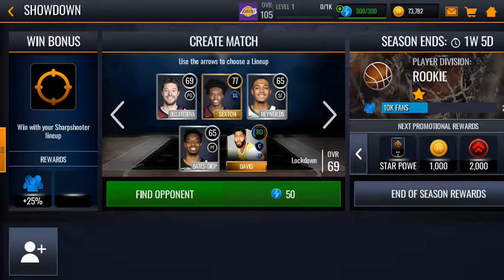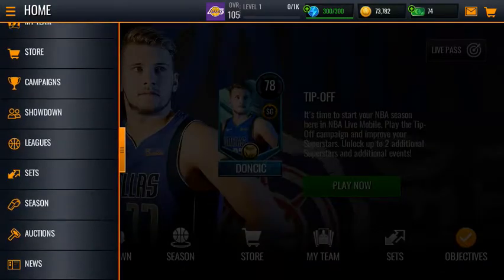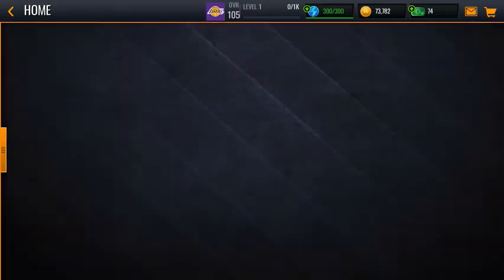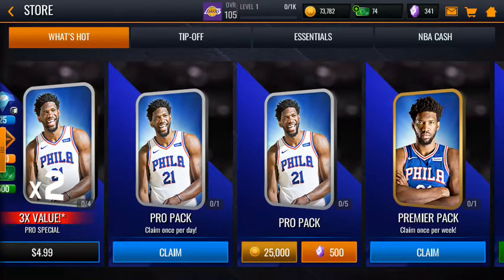I have Anthony Davis over there - that's who I picked. I got him up to an 80 overall, so that's dope. I have some packs here to open up, and it's gonna be a pack opening, so let's see what we can get.